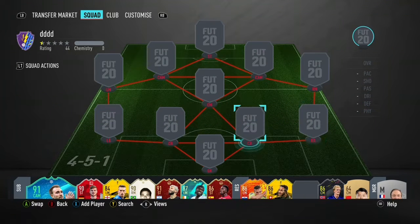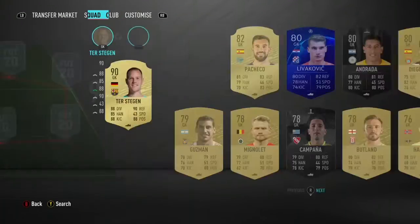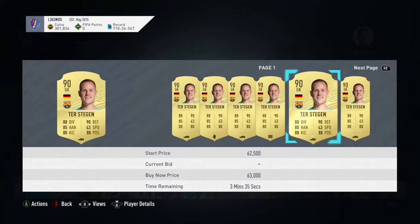Starting off in net, I've got Te Stegen. Te Stegen is one of the best keepers I've used in this game — he's so good. I've played five of the night games with him. Shots you don't expect keepers to save, Te Stegen saves them. I highly recommend getting Te Stegen. He's 100% worth it. Get Te Stegen if you haven't got him.